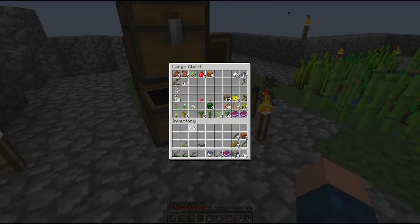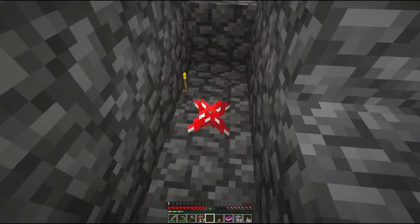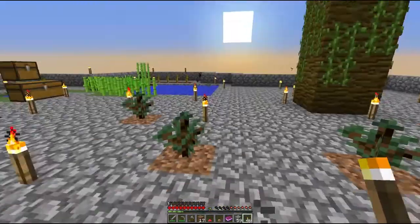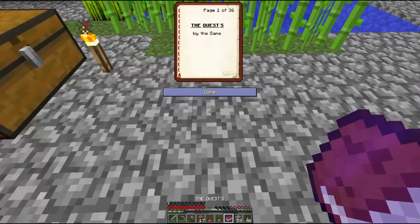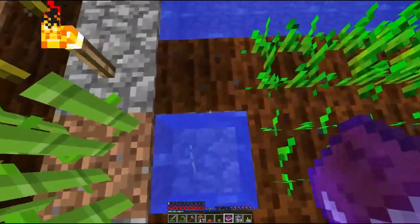Luckily I do have bone meal and I can use the bones for that. I have dirt, but I believe I can put mushrooms on literally anything as long as it's dark enough. Yeah — I can put them on anything, it doesn't have to be dirt. Oh hello — that's the kind of tall tree I've been wanting! If I could get two iron ingots I can make shears and start cutting down these vines. I also really need a bed, and to get animals I'm going to need 64 melon slices, sugar, wheat, carrots, potatoes, and pumpkins.